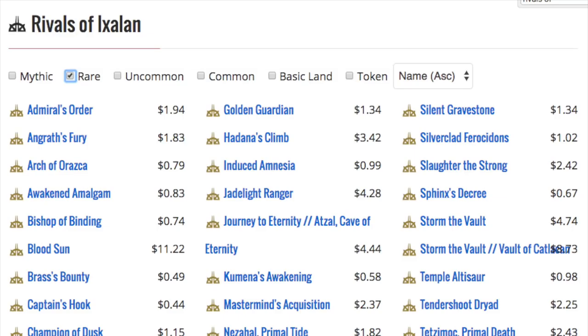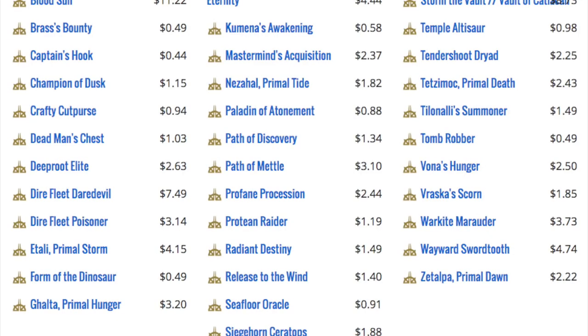Let's talk about the rares. I'm not a fan of most of them. Long term, you have Captain's Hook, Brass's Bounty, Azor's Elocutors — that's an interesting one — Induced Amnesia, Slaughter the Strong, all sitting steady around $2. These are bulk cards. After rotation, these will be the cards that no one wants, that stores will pay you 10 cents store credit for. You don't want to be holding these long term. If you can trade them away at pre-release, trade them for anything else in Standard or Modern, because they're only going to drop in price.